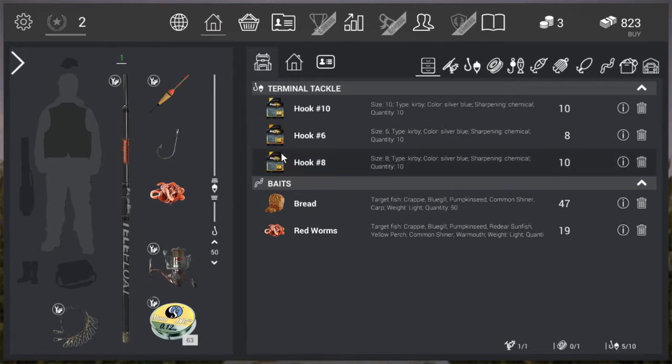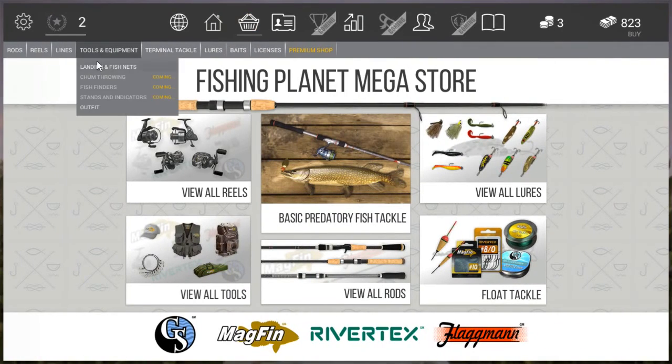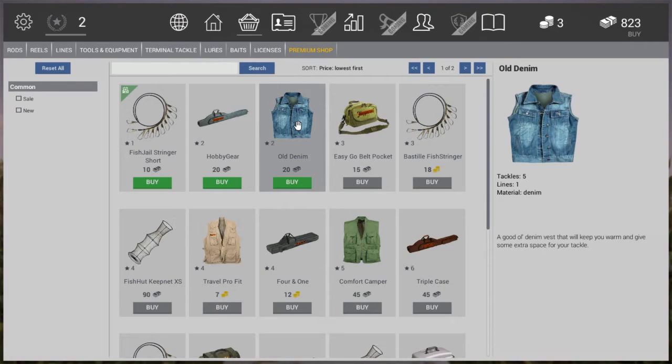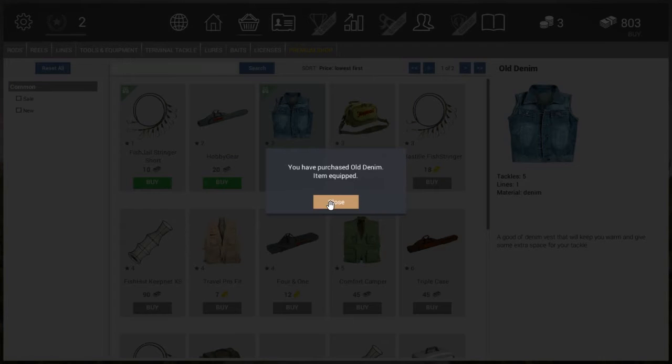Before we head off to the lake, we're going to the store — Tools and Equipment — and we're going to purchase an Old Denim Shirt. The reason for that is it allows us to hold more tackle and more lines. You can only purchase another one for normal currency once you reach level 5; if you're level 4 and want to spend gold, you can buy that one too.